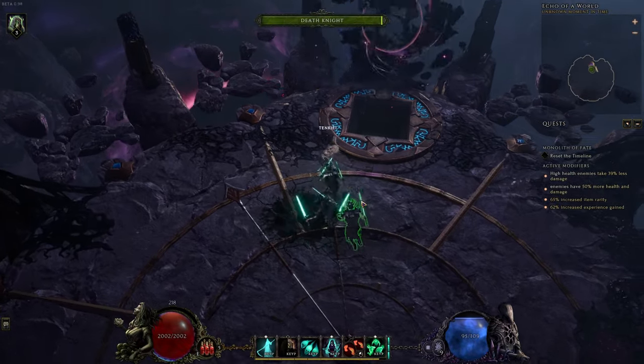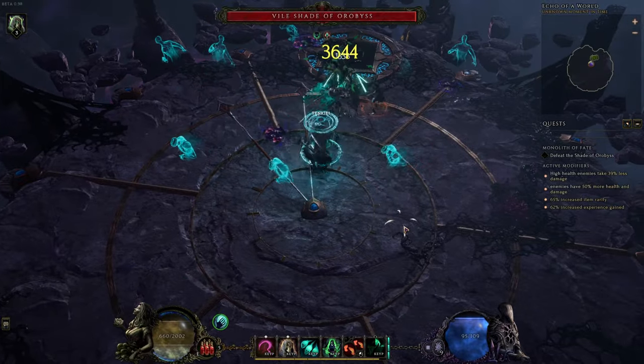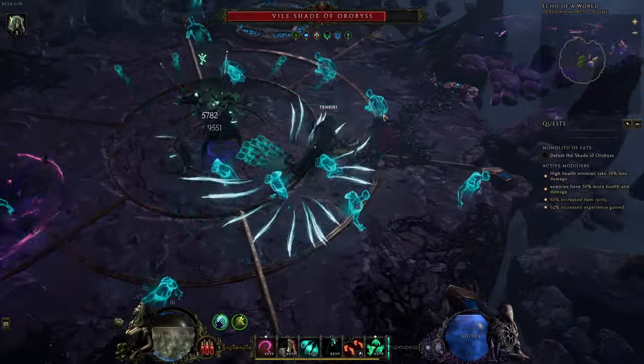Loot filters are an important part of Last Epoch. At first, fairly few items drop, and the modifiers are easy to see since items drop identified. But as you progress into the endgame, more loot will drop, and a lot of the loot that drops is less and less relevant.